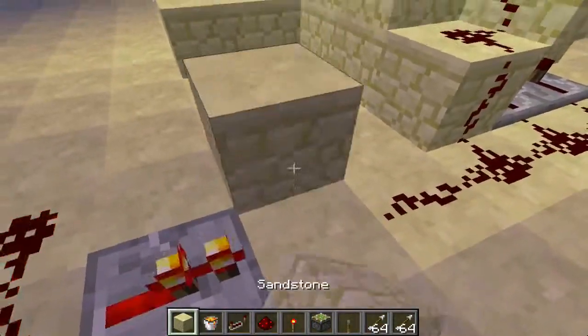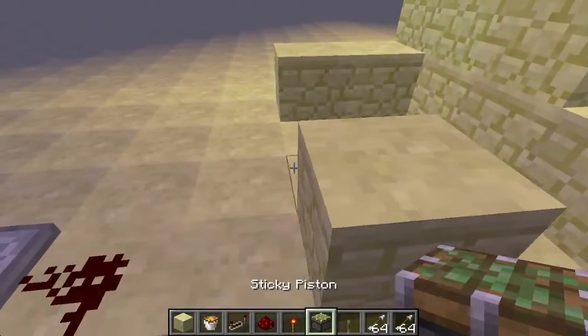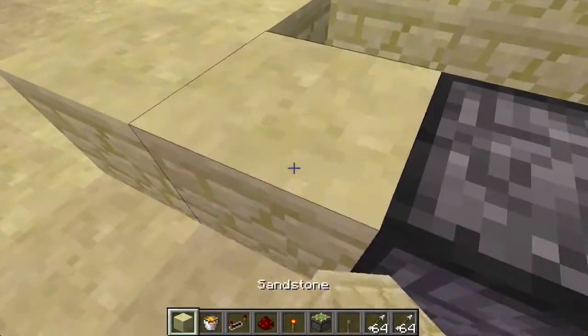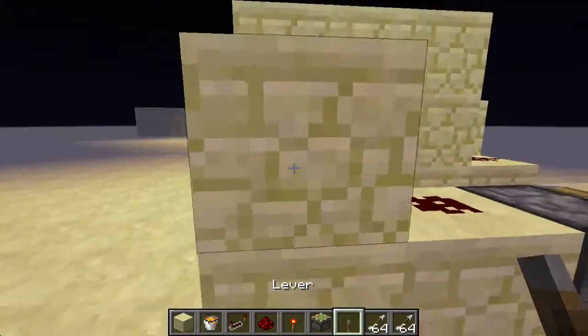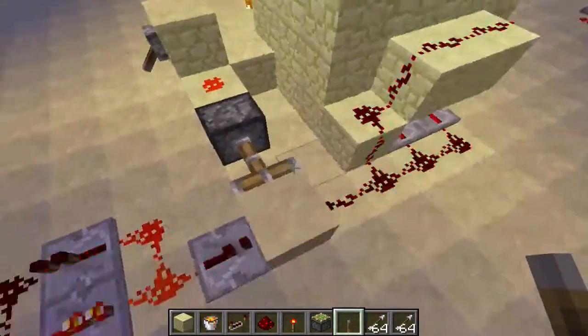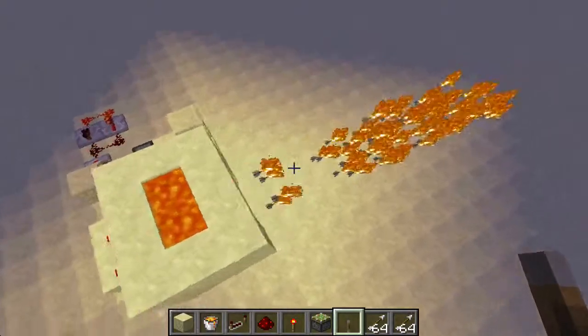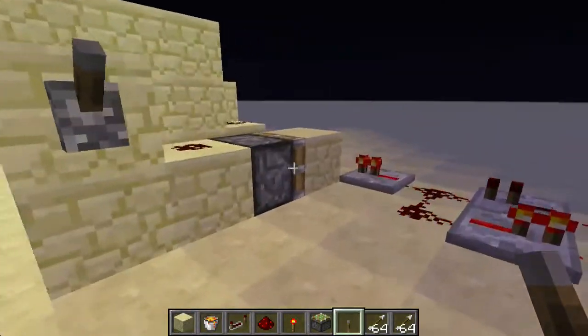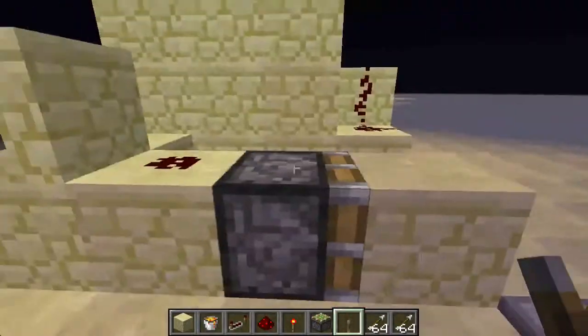All we need to do is have a piston that will push this block in the way when we activate our lever. That piston will just allow everything to work — just like this. Current goes through now, which allows the dispenser to dispense arrows. And again, you turn that off and it blocks the circuit, so it doesn't work anymore.